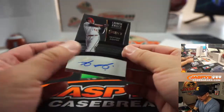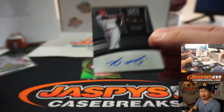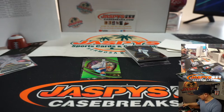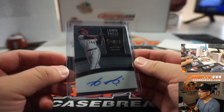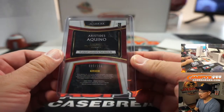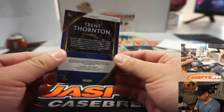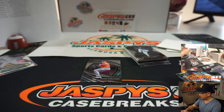$009 out of 250 — Aristedes Aquino, Launch Angle autograph for the Reds. That's going to go to Wade Valentine. That is a nice one. We've got a Trent Thornton, 299, lime green — Daniel Hayes, Blue Jays.